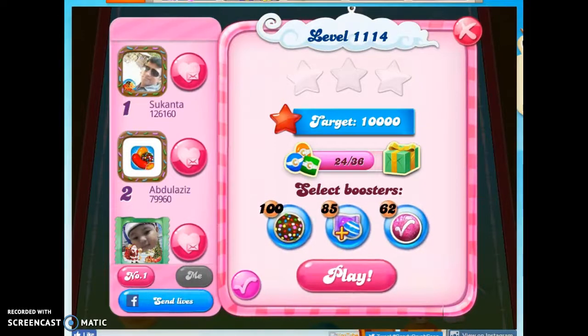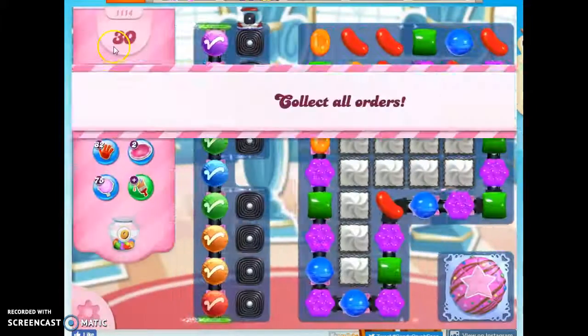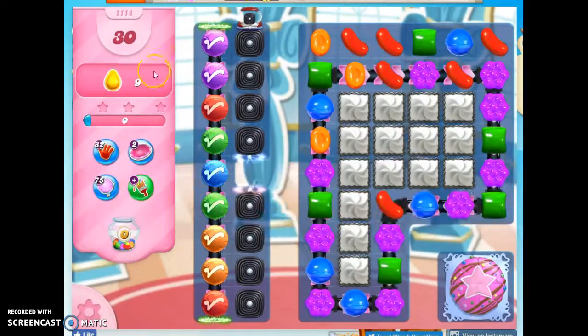Hi friends, this is Susie, your Candy Crush Guru, here to help you solve the puzzle of level 11-14, where we have 30 moves to collect 9 yellow candies.